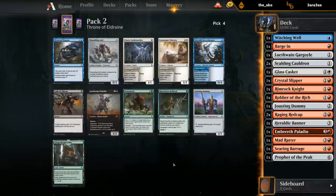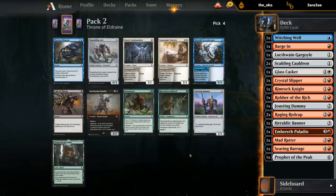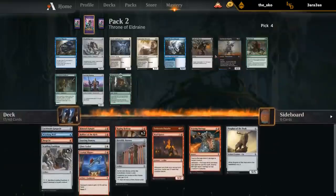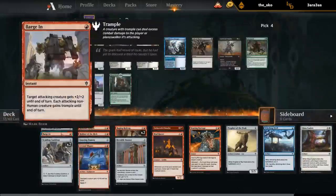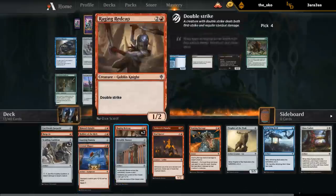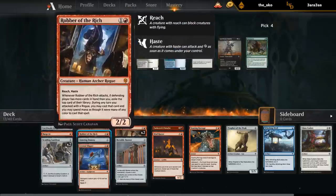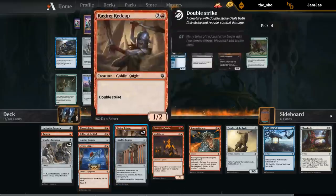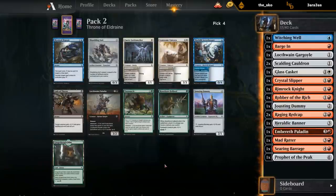No red cards — could take Guide Mother or Unicorn for red-white potentially. Also saw a couple Outmuscles pass by, but Guide Mother is okay in an aggressive deck. Unicorn gives more beef on the ground. Could also take colorless cards like the Suit or the Dummy and still try to stick to mono-red. I have one blue card and one white card — the rest could still fit into mono-red. The Mad Ratter is not going to be great in mono-red. Don't necessarily want to play the Gargoyle. Slippers are medium but could be okay with Rat Caps. Guide Mother plus Rat Cap is a lot of damage.